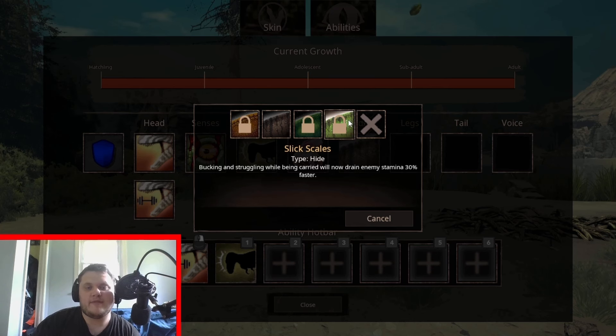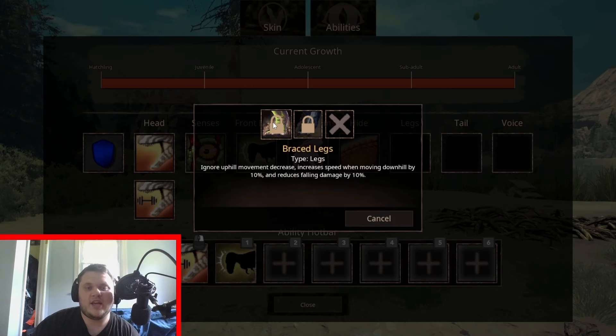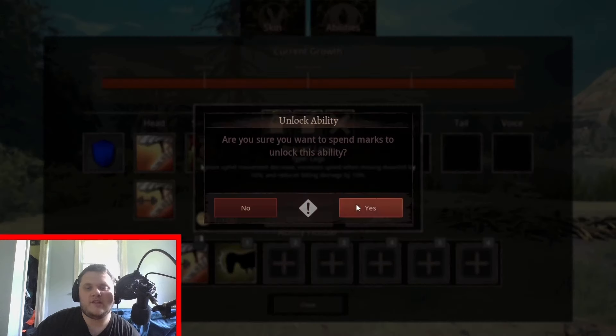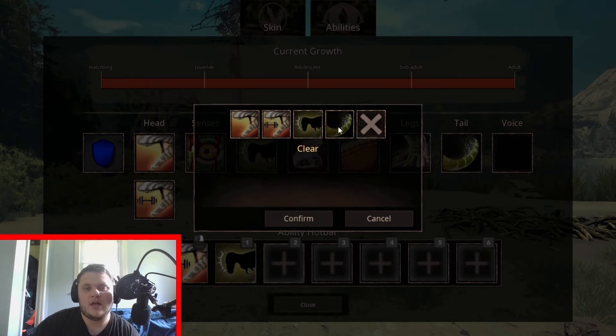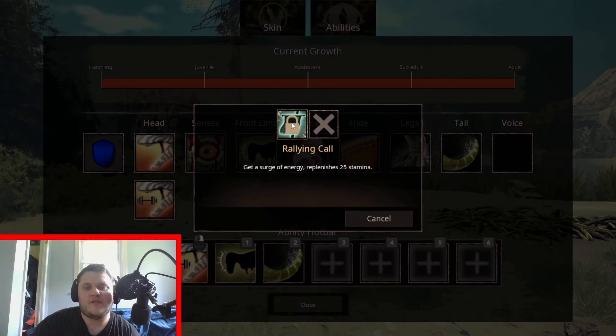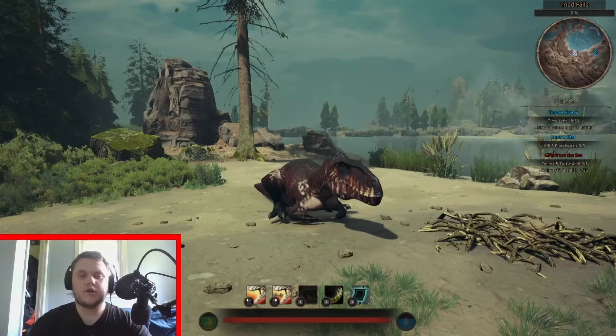Brace legs ignores uphill movement, increases speed when moving downhill by 10%, and reduces fall damage, while also reducing running stamina by 15% — this sounds like it could be really cool. There's also the tail attack, and a voice ability that replenishes 25 stamina. Let's check out the animations for all these attacks.